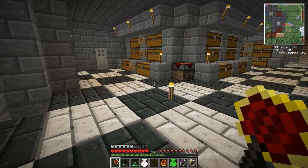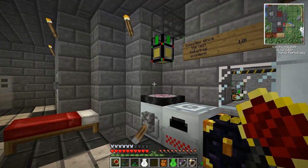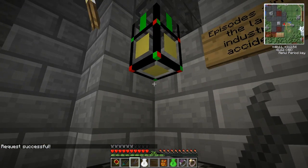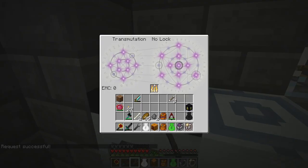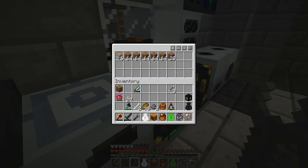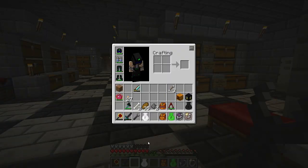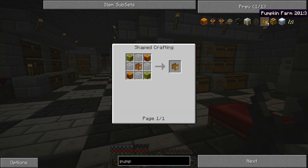I've thought a little bit on what I could do for some more EMC generation. I'm going to build a pumpkin farm. Let's request up a pumpkin — I should have at least one. The pumpkin is worth 144 EMC. That's not bad. Using Forestry, I can create a pumpkin farm and a harvester.